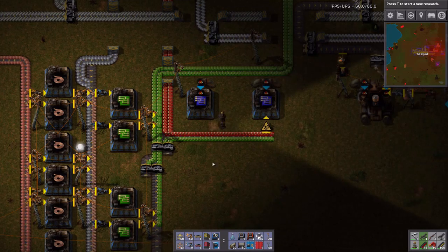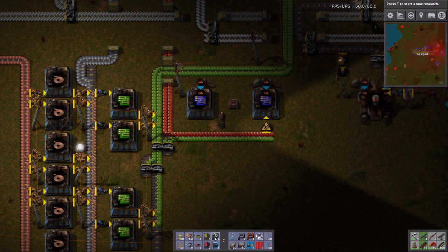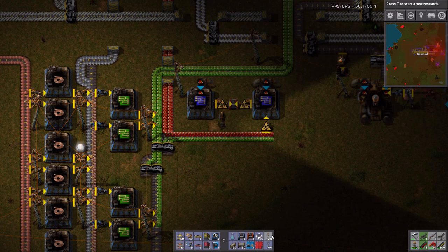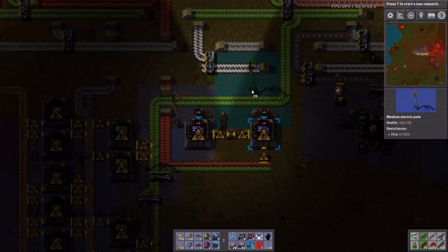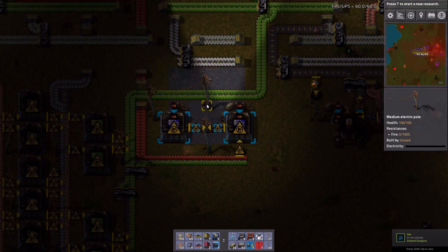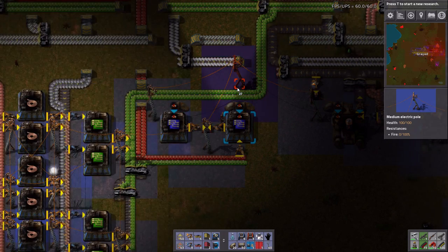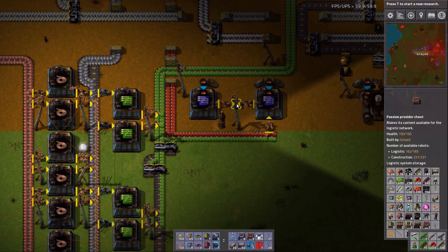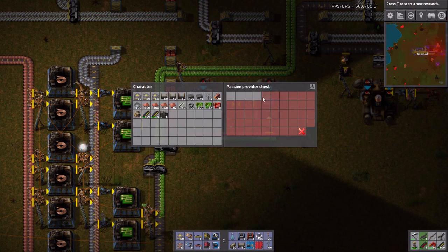I will get this working. This, I want to be in a passive provider chest here. We have our outputs like so. We'll put a power in the middle here. Actually, we can move this power back down. I wanted this power here and here. We will limit this to four.